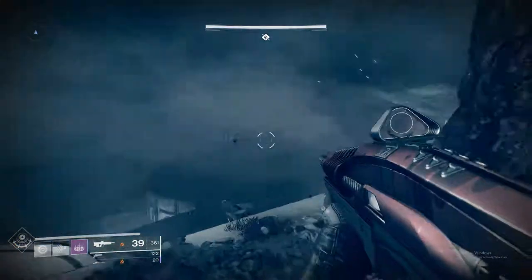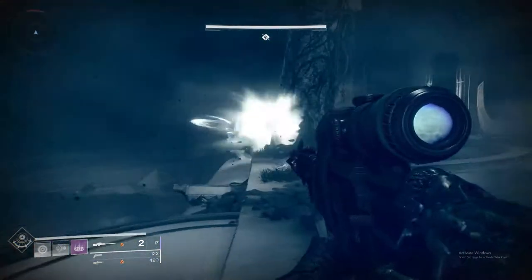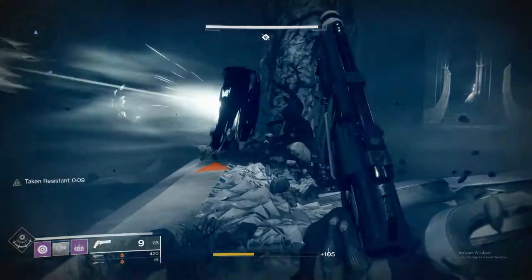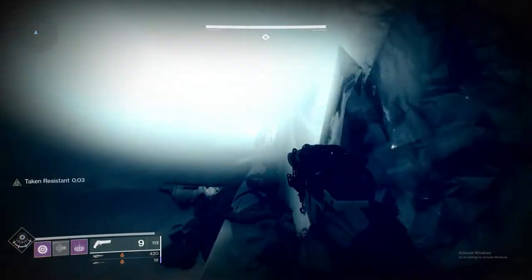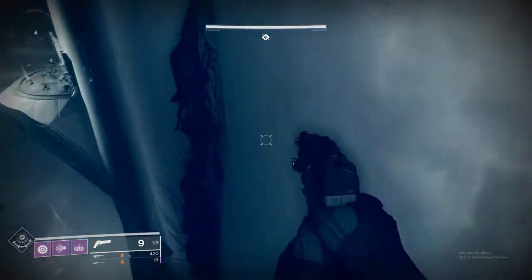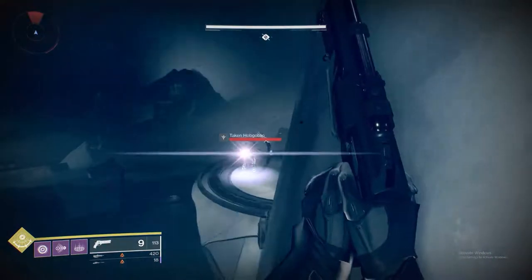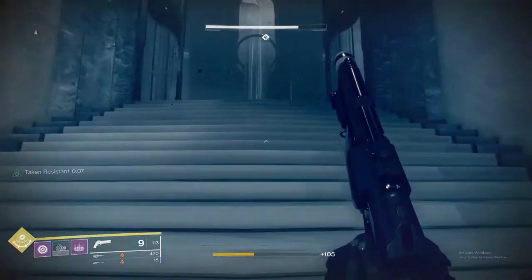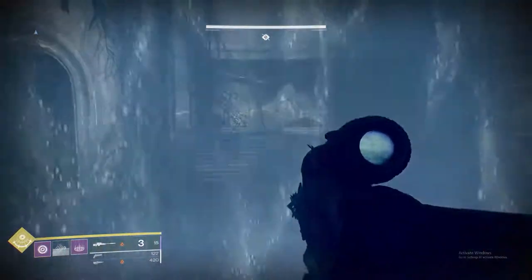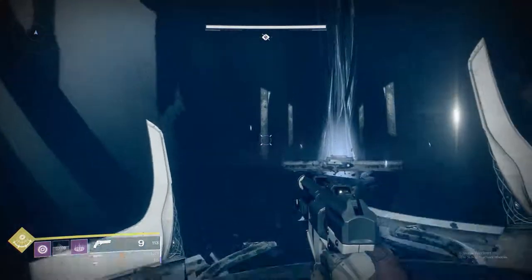Once you take them all out, push across and be mindful that there are a few goblins — there's also one hiding in this corner here, it catches me off guard every time. Just make your way across these platforms at whatever pace you feel comfortable with. With a Warlock you can jump over most of them, but not all of them. This is the last goblin between you and Dûl Incaru. Now just make your way up the lifts to our final encounter of Shattered Throne and to face Dûl Incaru.